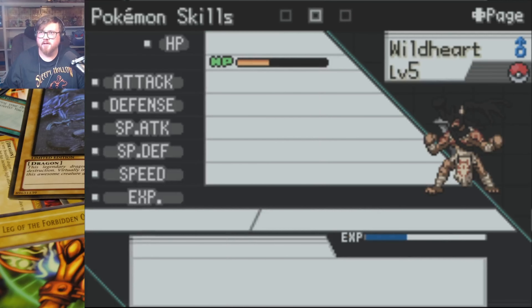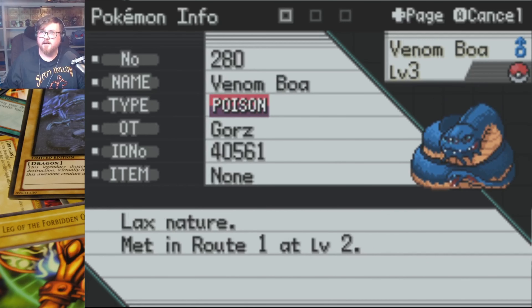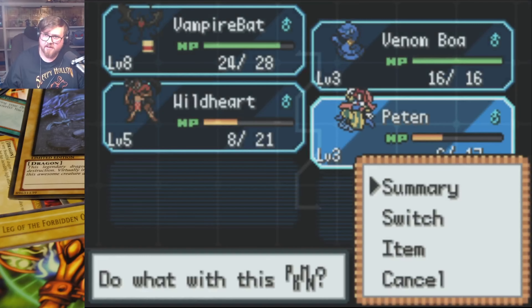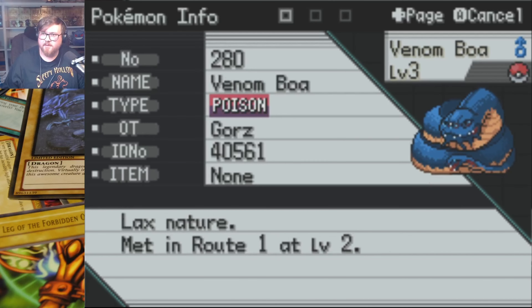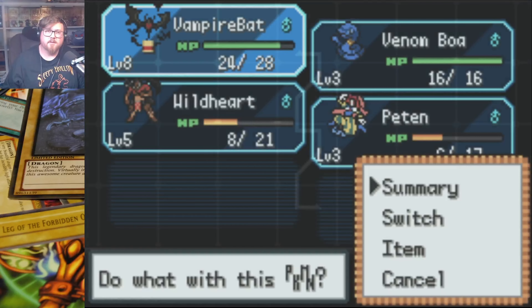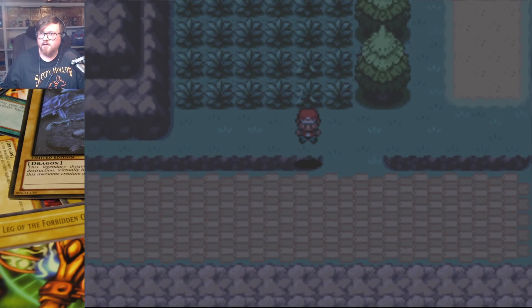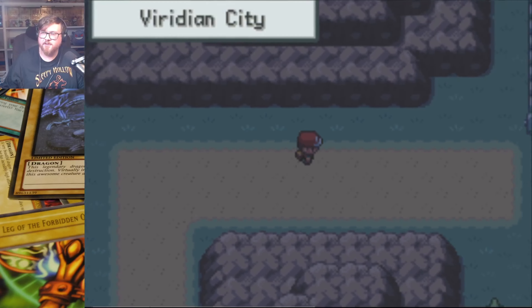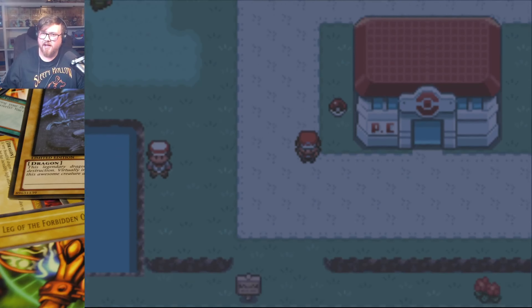We don't have to worry about the level cap because it will cap off for us. I'm wondering what the level cap actually is. Venom Boa is level 3 now. Do not want to give Penta a nickname. This is Dark — alright, cool. Trick Room, Feint Attack, Leer, and Metronome. That's a very strange mixture. Wild Heart knows Leer and Tackle — I'm guessing it's a Fighting. And then of course, Venom Boa. So we got Ghost, Poison, Fighting, and Dark.